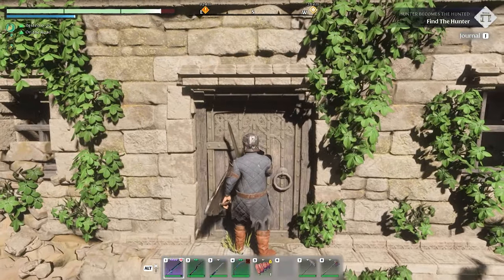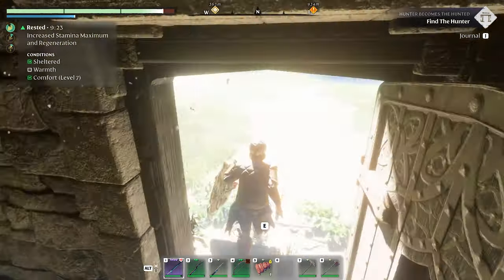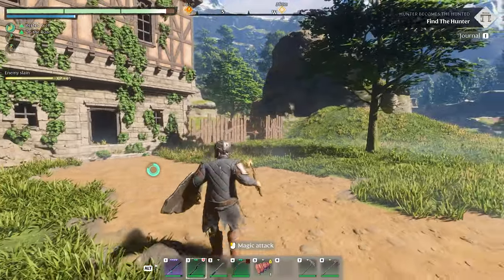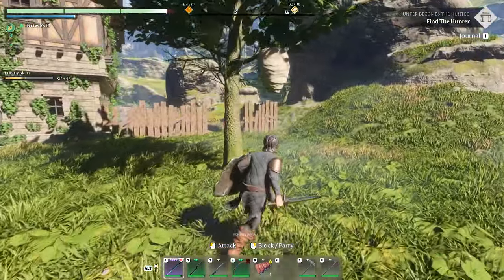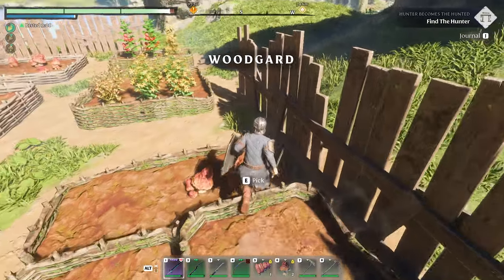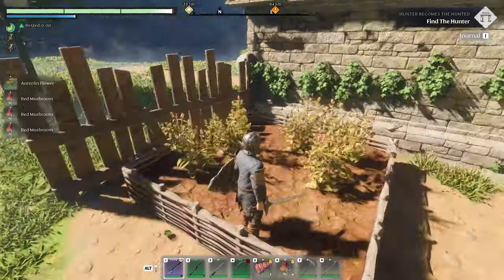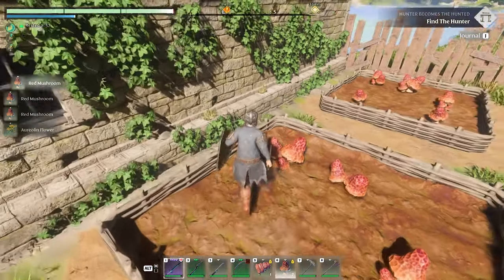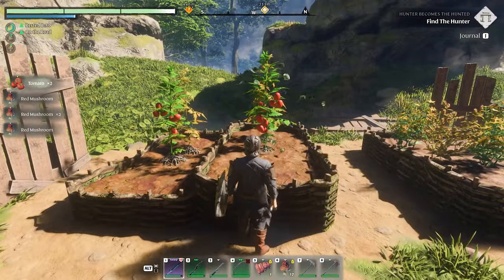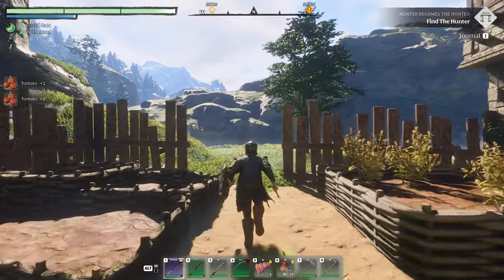It's kind of hard to pass up these buildings. The fire staff works really well against the bees! There's food over here — I should probably grab it. I'm collecting food and flowers for potions later — I was told to collect this stuff for potions. Alright, got it — sorry about your garden!